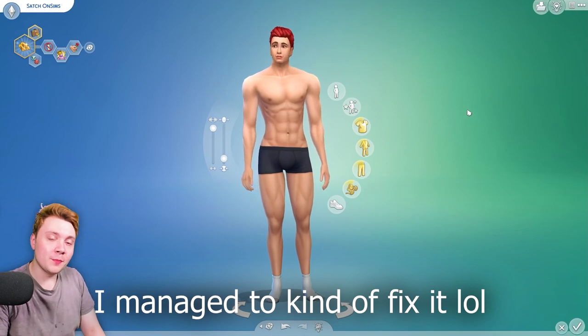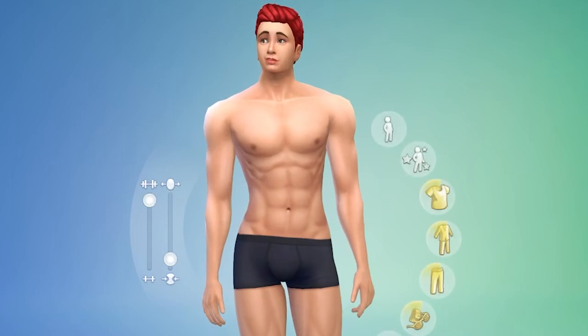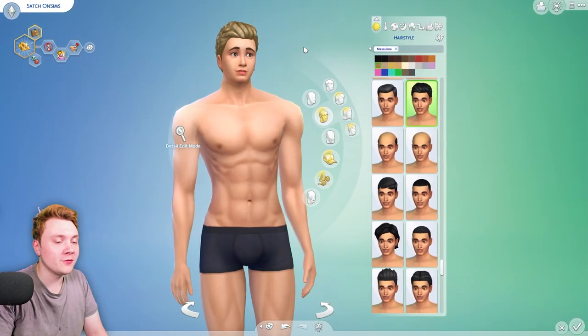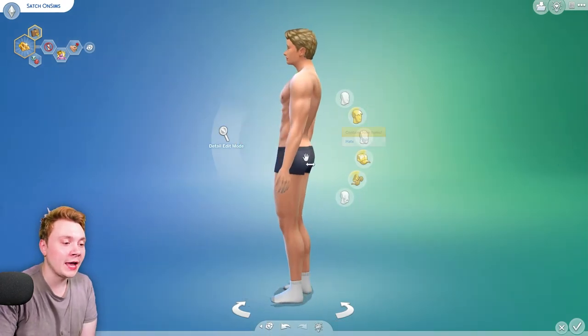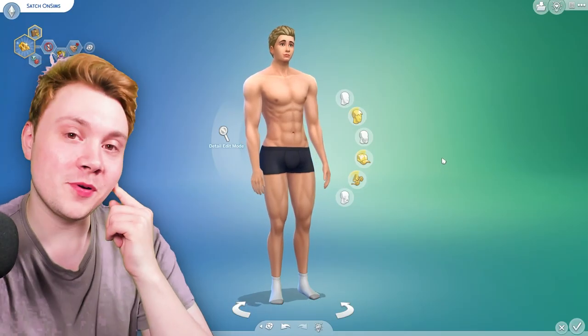Have you ever wondered what I would look like completely naked? Well, here you are. Here is the official Satch on Sims. Although I have my old red hair, I should probably change it to my blonde/gingery hair. This is what I look like naked. That is right — my body is this hench in real life and my booty is big. Do you not believe me? Well, that sounds like a you problem.